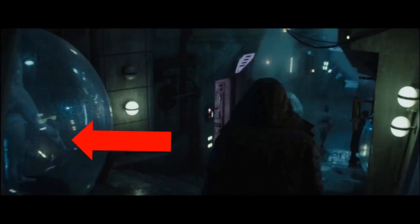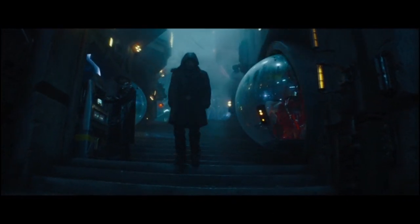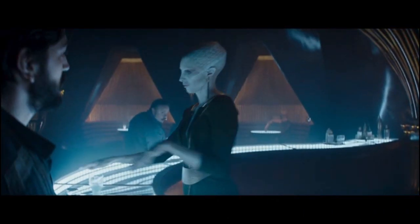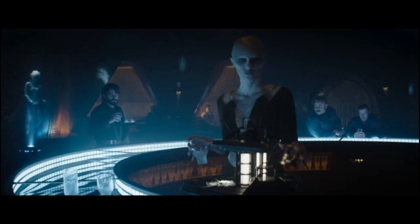Moving on to sentient species, we do have quite a few new species added in Andor, although a lot of them are fairly in the background and not always easy to spot. On Maulana One, we have species in these bubbles — this one's got a very long neck and snout and kind of whitish skin. Then we have a sort of humanoid one with some kind of face mask, and this last one we only see the lower half, so it could even be human. Then this bartender species — obviously pale skin and a tall head, similar-ish to an Imrusion, but definitely a different skin type, so a new species.